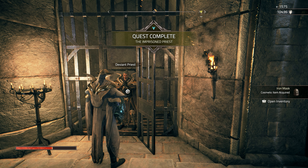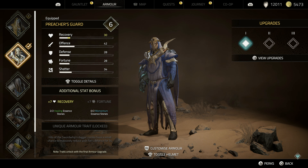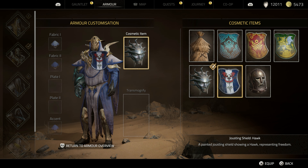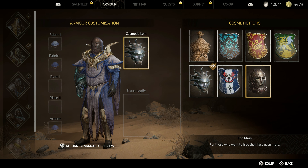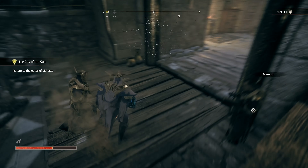Alright, cosmetic item acquired. Let us open the inventory and see. Just want to see two things. How does this look... okay, that doesn't look good. Ew! No. Sorry, but no. We stay with the ugly helmet we have already on.